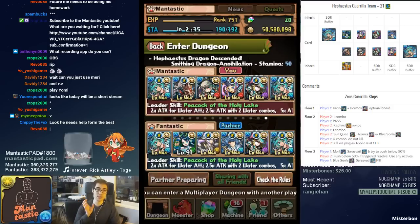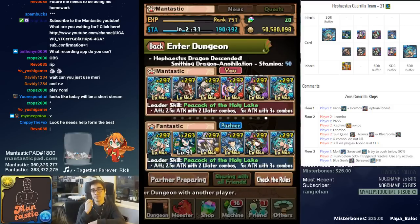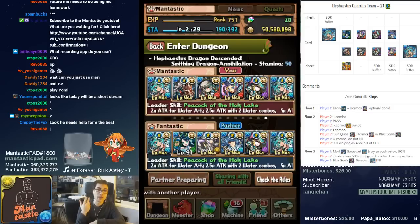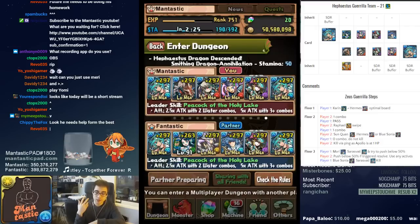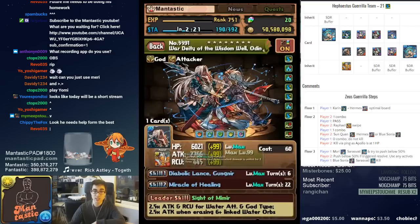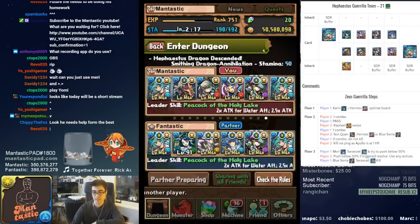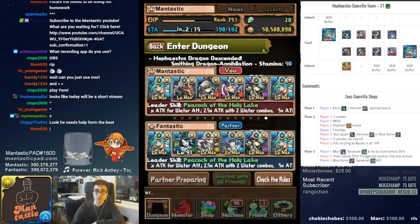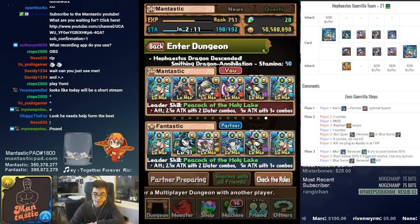You can easily replace Sarasvati with any other glass cannon leader and basically just pound through the dungeon. The requirements would be more so having a Raphael-style damage mitigation and a delay — I'm using Sun Quan as the delay. Basically those are for floor 2 for the dancing around component, so everything else should be very doable at this point.